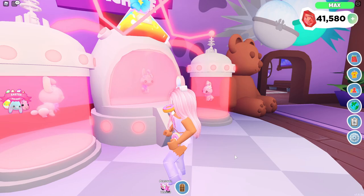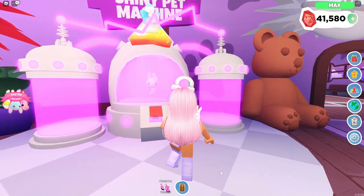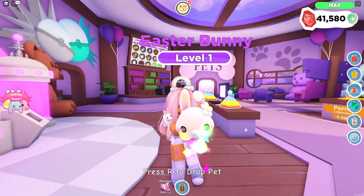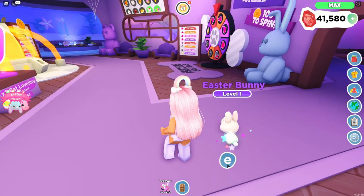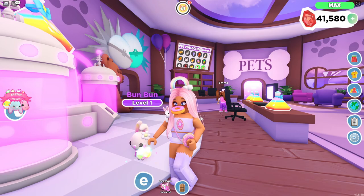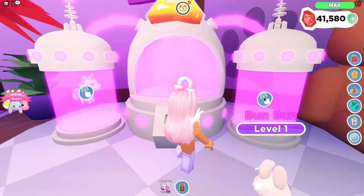Let's see what the Easter bunny pet looks like as a rainbow shiny. Oh my gosh, look how cute she is - so cute and adorable and beautiful! She is literally queen - look at that cute little flower and look at all the rainbow shiny particles around her. I have a bunny stuffed animal in real life named Bun Bun, so I'm going to name her Bun Bun. I also have another stuffed animal named Benny - Benny the Bunny. I'm going to name all my bunnies after my in-real-life stuffed animal names.